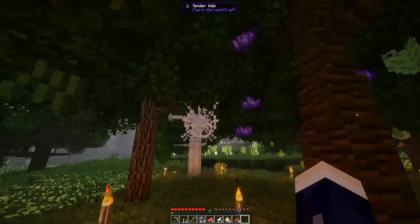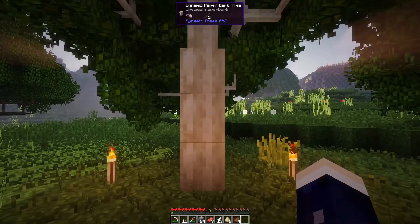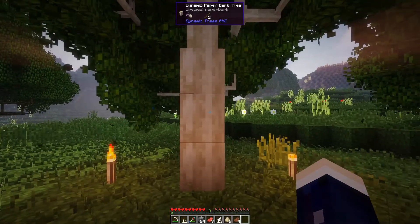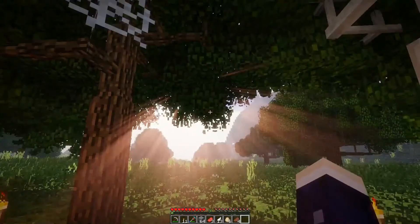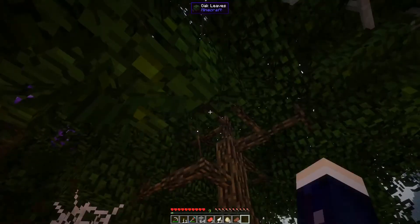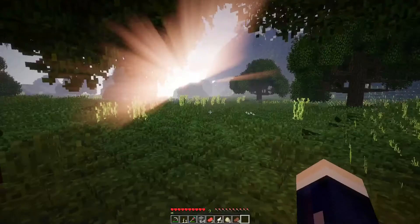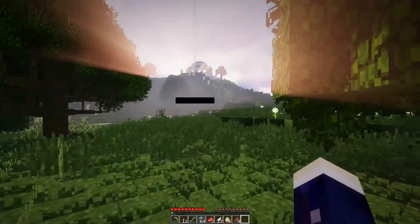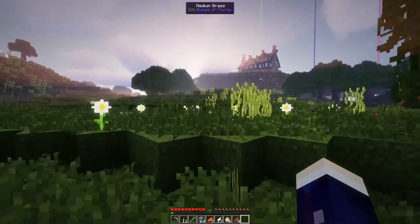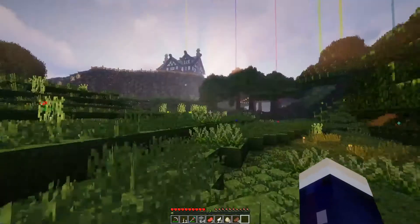We also have this little spider web tree, and then there's a paper bark tree. It's still growing just a little bit, but if you right-click on the paper bark tree it gives you paper, and if you right-click on the webs it gives us string. That's nice because it means if we need string for the bound leather to make backpacks, we have that.